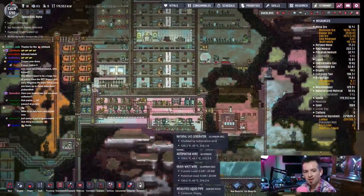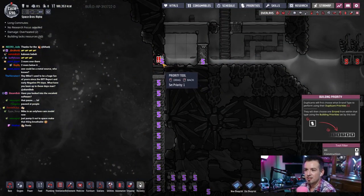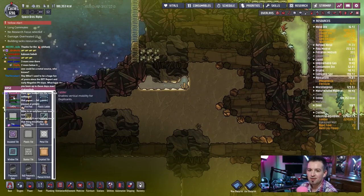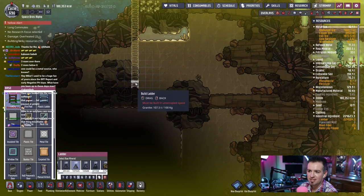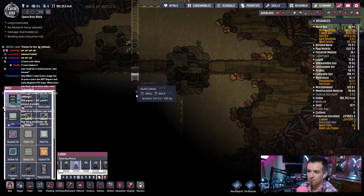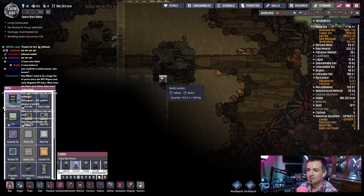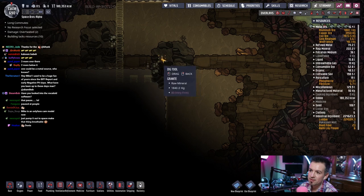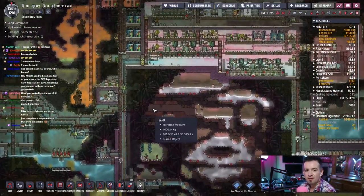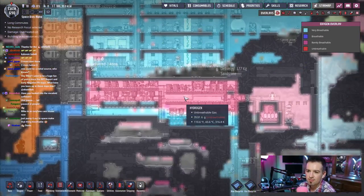We could run a pipe over here to cool this off — there's some oxygen here but it's just not very cold. I'll come back to it later, just pump it out into space and make that thing breathable. Oh, they did that one piece — there we go. I'm curious to see what this thing is. We'll tackle this right now. They're so close together — I'd probably have them go further down that way to avoid the sand collapsing. Next time we check in, we'll probably have all these exposed.